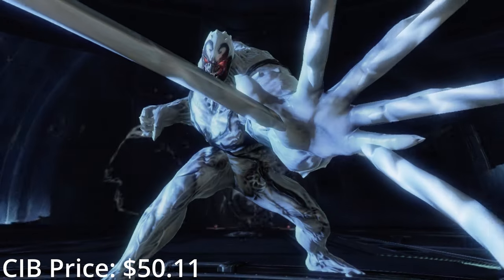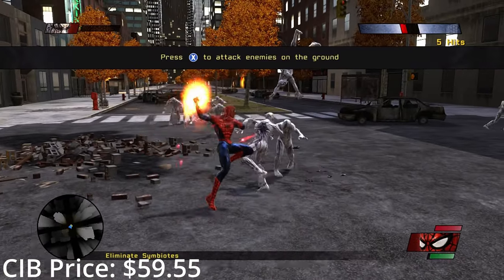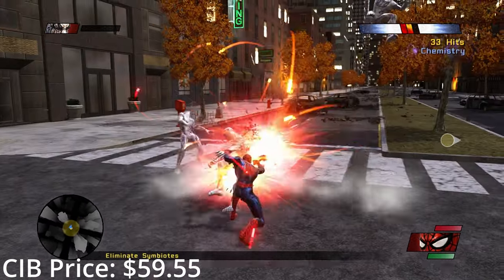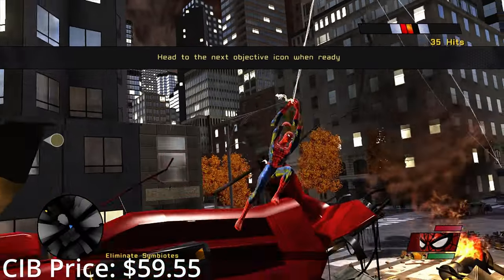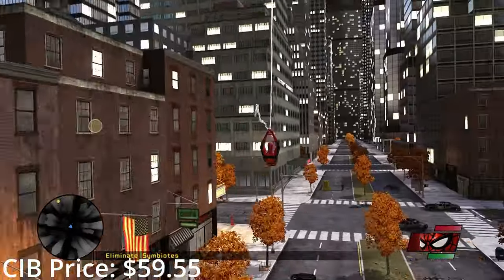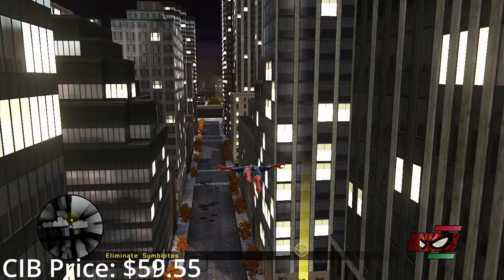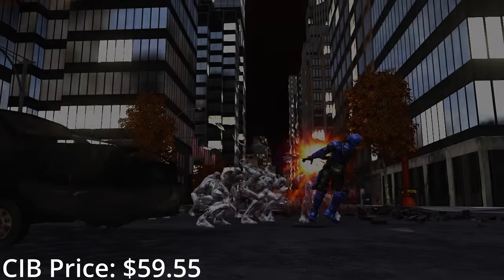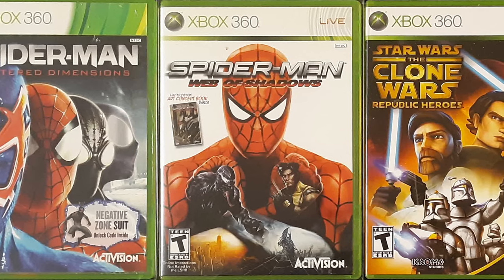The best story has to go to Web of Shadows though. New York City has been overrun with a symbiote invasion before the game even begins, and it's up to Spider-Man to try and pick up the pieces of his post-apocalyptic city. It also has branching storylines and moral dilemmas to explore as you decide how best to save Manhattan. All three of these games have been delisted from online stores due to the usual licensing issues, so the only way to get them is physically — meaning over the years this trilogy has slowly crept up in price until now they're some of the most expensive games on the console. Every time a Spider-Man movie comes out, they balloon in price by more than 200%. Web of Shadows also has a rare edition with an art book, so that's something to keep an eye out for.